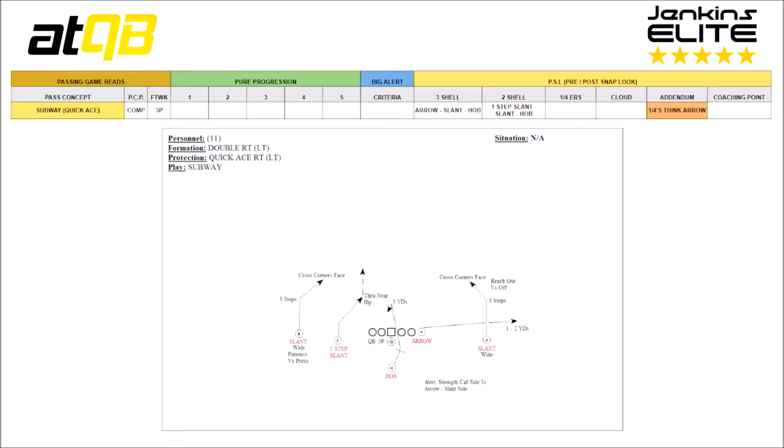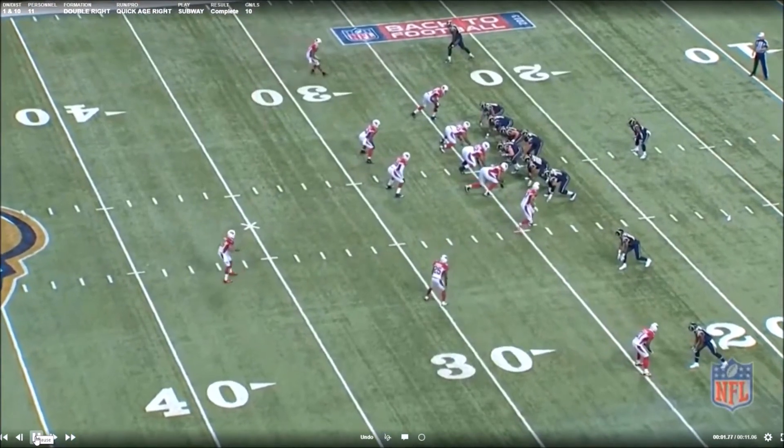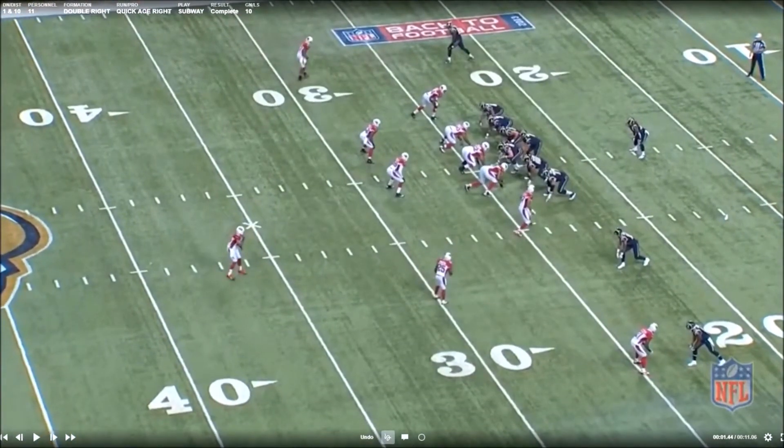Now let's go watch the Rams run this and look at the tape. The first thing to notice is in the top left — the down and distance: it's first and ten. Personnel group is 11, formation is double right quick ace right subway. You're gonna see the Rams complete it for a ten-yard gain. Let's look at the initial shell — this is a two-shell three-shell play. You're gonna see a safety down, they've got a jam front, linebackers walked up — they're a 3-4 team — and we've got the safety in the middle of the field, meaning we need to work our subway side.